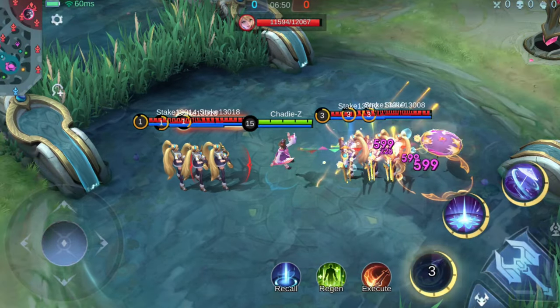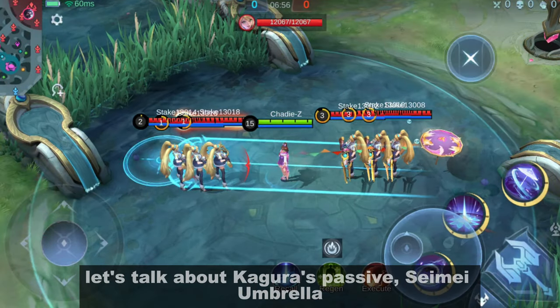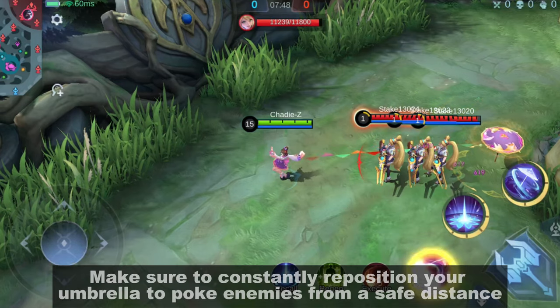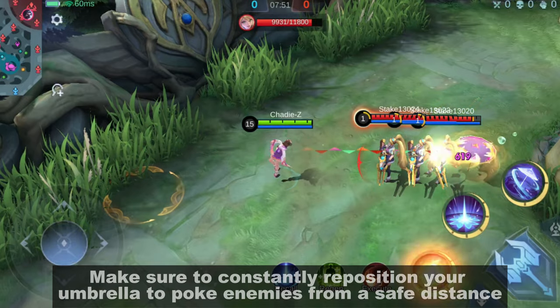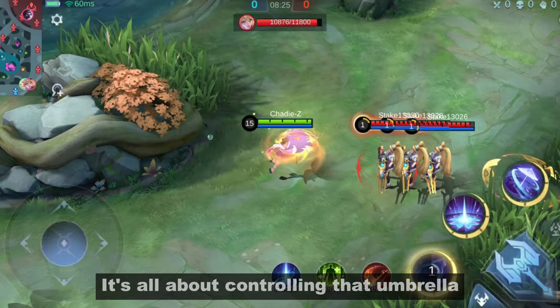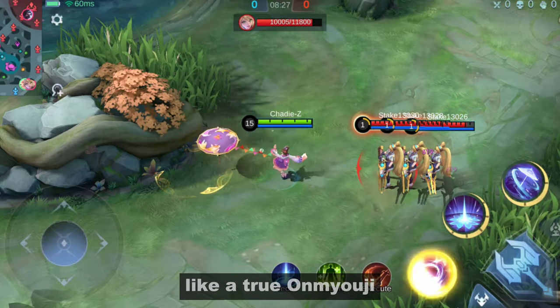Mastering Kagura's Passive. Let's talk about Kagura's Passive Semi-Umbrella — this is the backbone of her power. Make sure to constantly reposition your umbrella to poke enemies from a safe distance while dealing extra magic damage. It's all about controlling the umbrella like a true Omniuji.